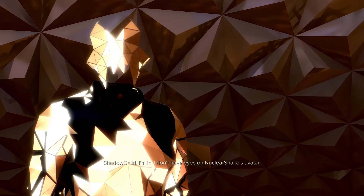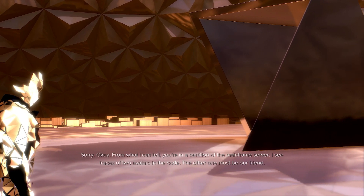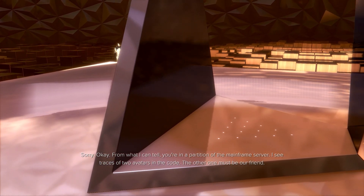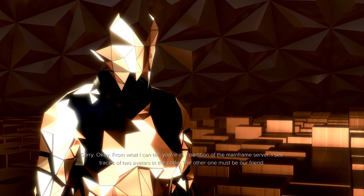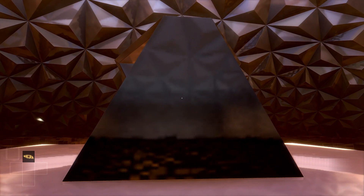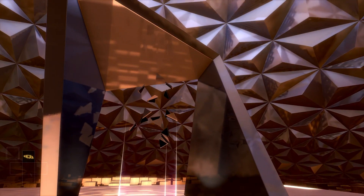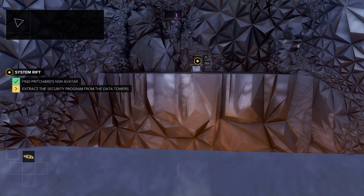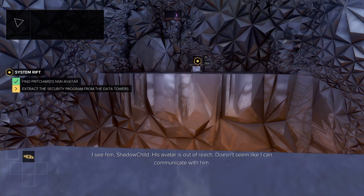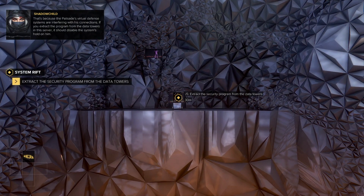Shatterchild, I'm in. I don't have eyes on Nuclear Snake's avatar. The Palisades mainframe is unlike any NSN server I've seen before. You're in a partition of the mainframe server — I see traces of two avatars in the code, the other one must be our friend. So let's go find Pritchard. The Palisades virtual defense systems are interfering with his connections. If you extract the program from the data towers in this server, it should disable the system's hold on him. Sounds easy enough — I took the liberty of applying a few augments to your avatar that may come in handy.